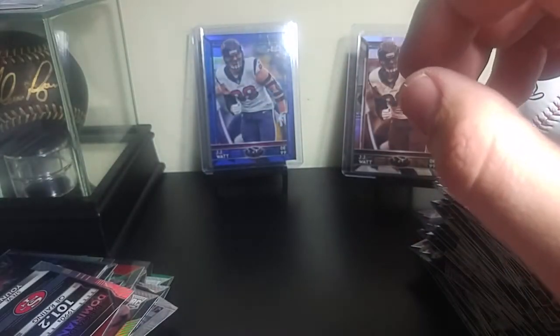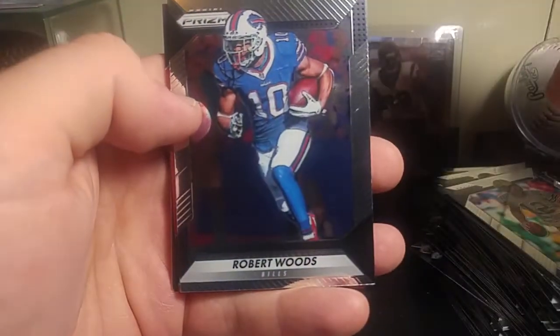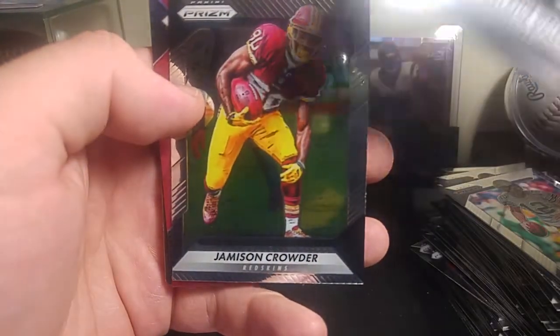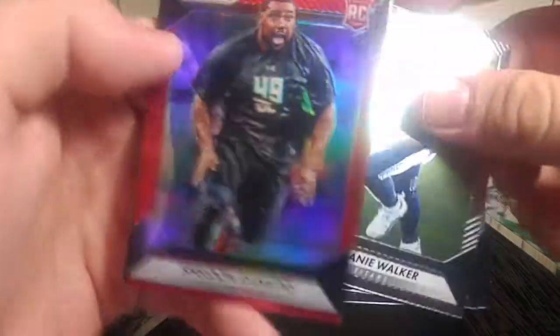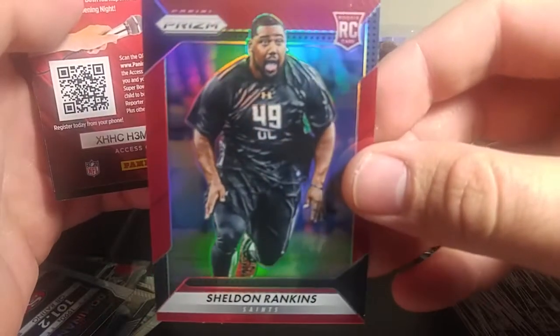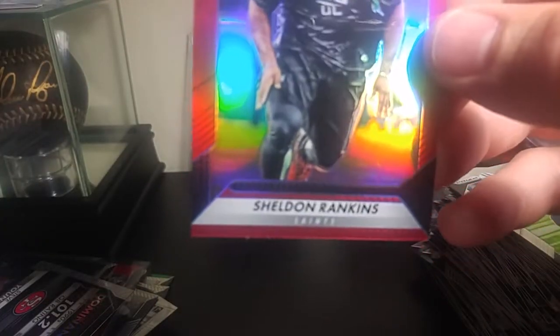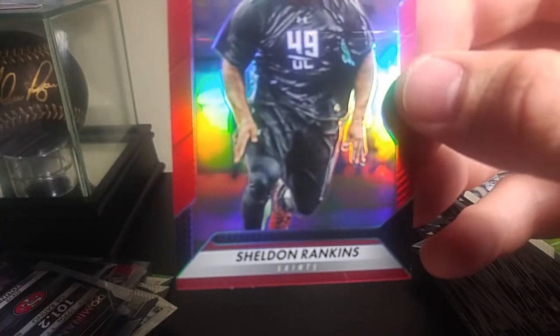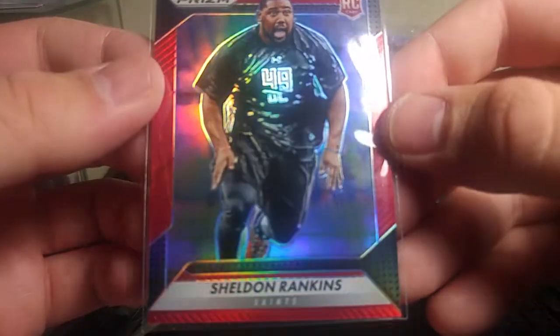All right, our last pack with that red. Delaney Walker, Robert Woods, Jameson Crowder, and Sheldon Rankins. So at least got the Brady green and got a Wentz. None of the Zekes or Daks, but that is it. Fun little break for 20 bucks — got a steal on that one. Sometimes your luck's gonna go one way or the other, but we didn't mind paying 20 bucks for that.